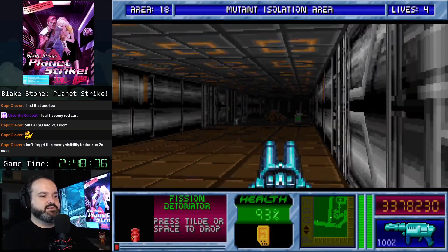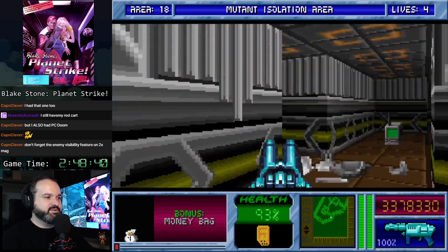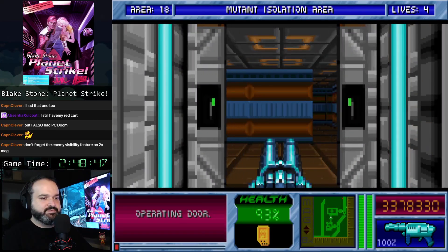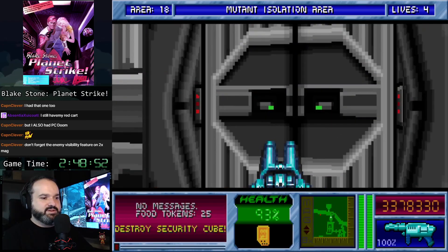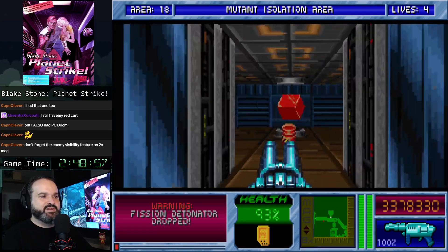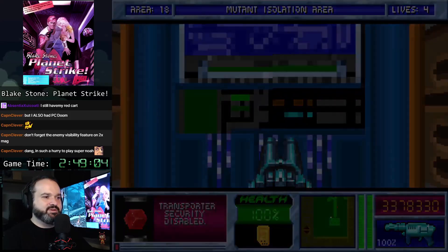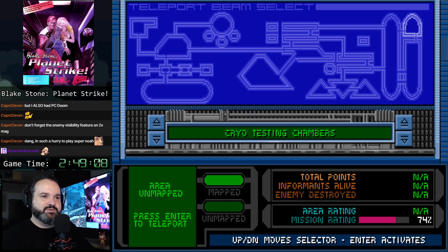We don't have to use that key or do anything else — just go back the way we came. It's such a good feeling in these games when there's no more Blakestone to deal with — you get the red key and just leave. It's fun — you feel like you're cheating the game. It's always good when a game makes you feel like you're breaking the rules.